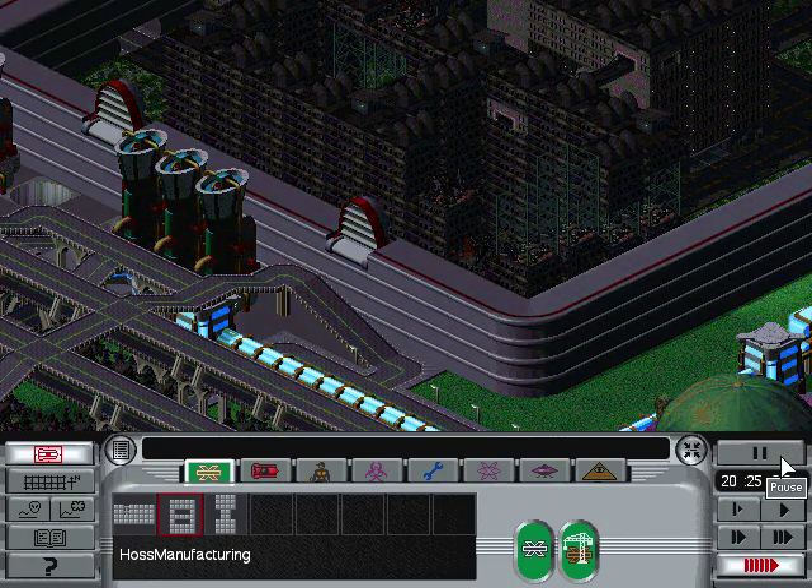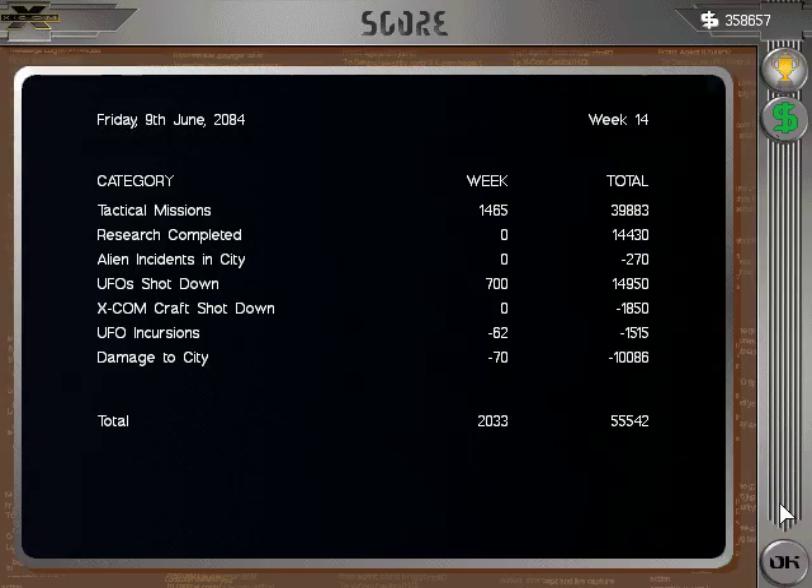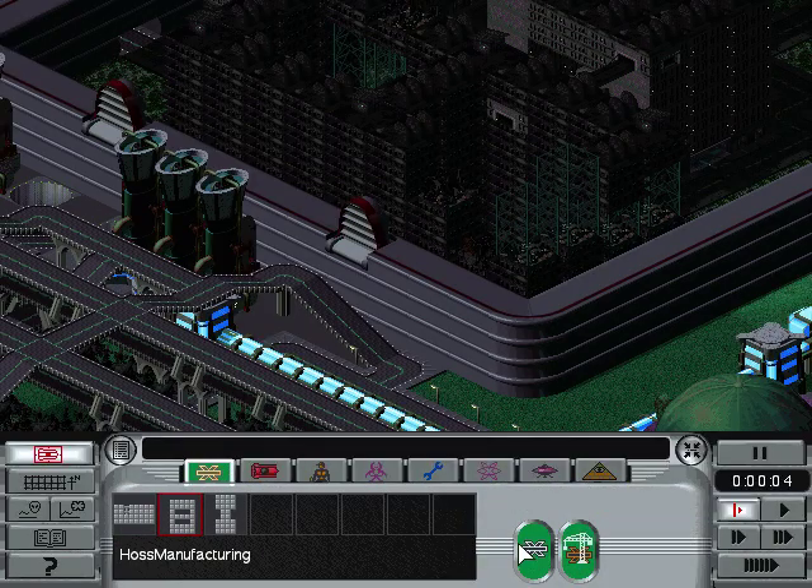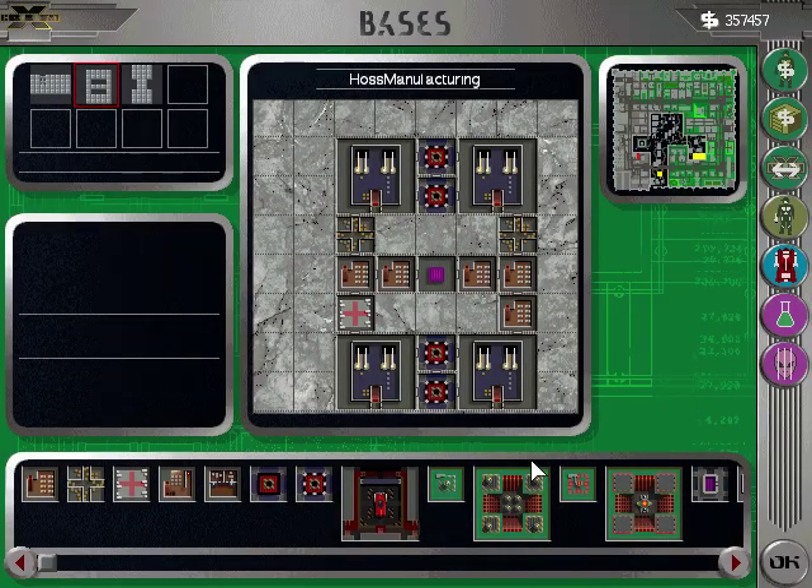I'm building annihilators. What else? Training. Since I have this group here already done, I may end up just doing — let's go ahead and do my unit transfers. That's what I may end up doing.